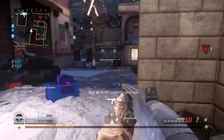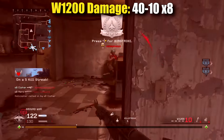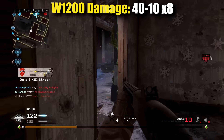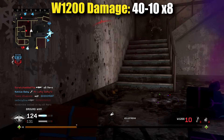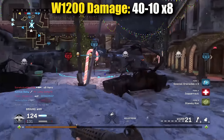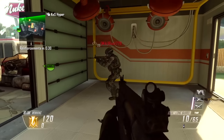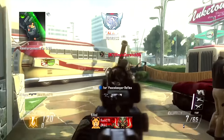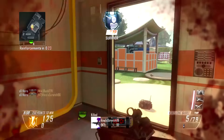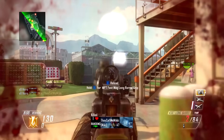The W1200 does 40 damage per pellet and it drops off to 10 at a distance, and of course that is times 8 pellets. Let me explain this with an image — buckshot on the left, slug on the right. A good example of a slug shotgun would be the KSG from Black Ops 2: super accurate, hit people at a good distance, basically one projectile, but if you miss with a pump action you're probably going to die.